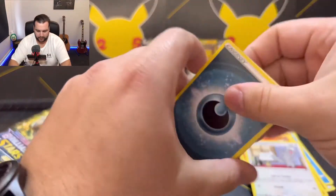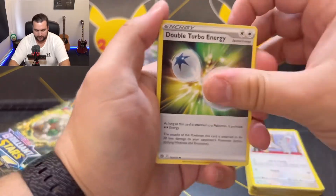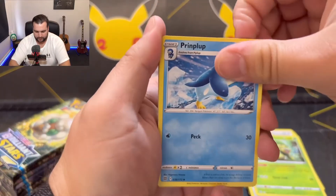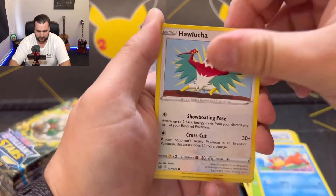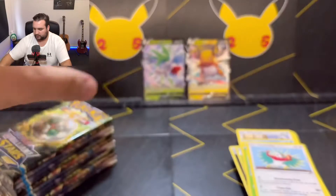I think from now on I'm going to pre-cut all the boosters all the time. It's just so much easier. Double Turbo Energy, Grottle, Primplup, Turtwig, Mincino, Carablast, Weasel, Hawlucha. Reverse holo is Breloom, and an Alcremie as the rare.